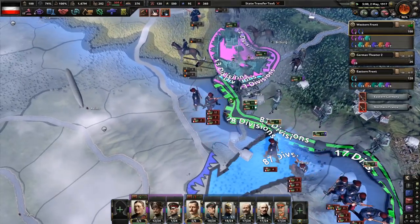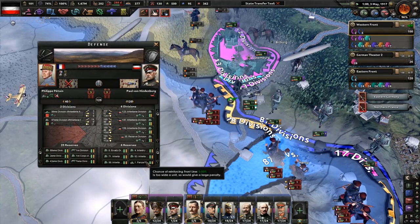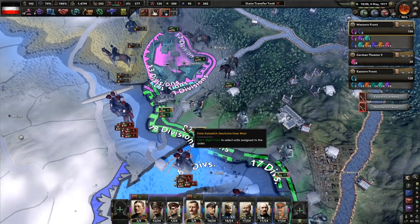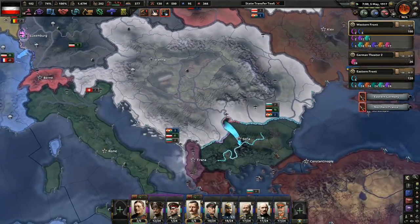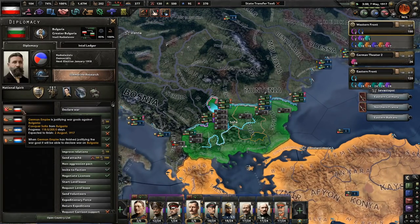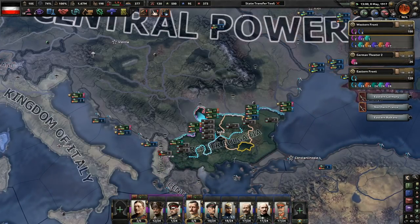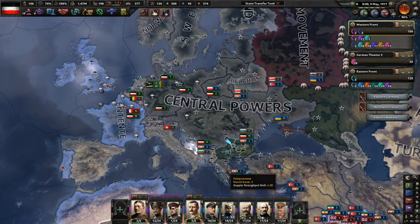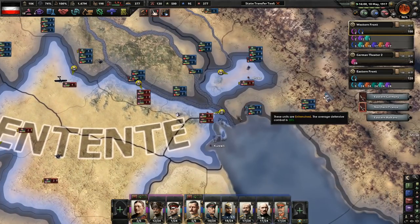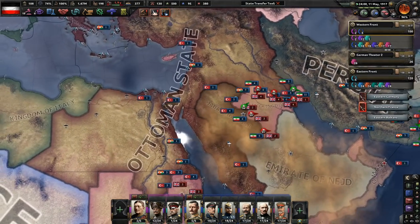These guys really have a death wish. The tanks are in reserve so we can't see if they'll attack us yet. We'll take out Bulgaria, because as much as I love the Bulgarians, they're kind of in the way and they don't want to join our faction. I think we need a Berlin-to-Kuwait highway. The Ottomans are doing great — they took out Egypt and are breaking into Sudan.